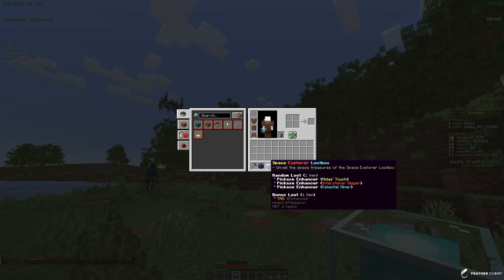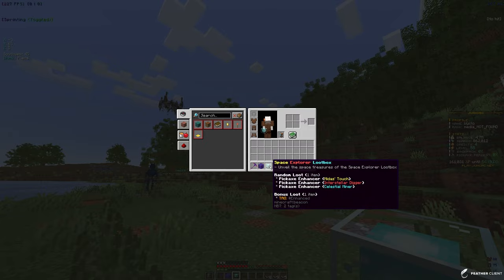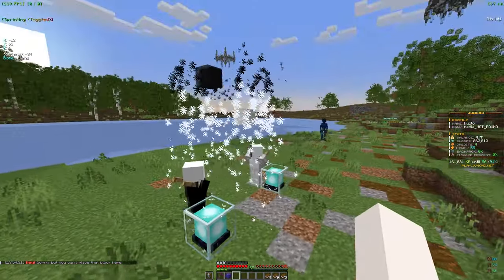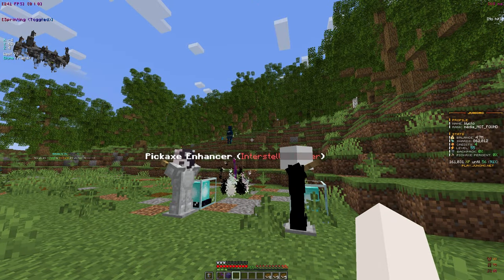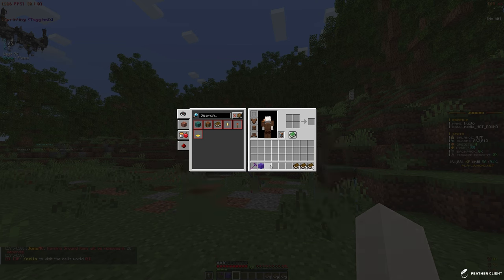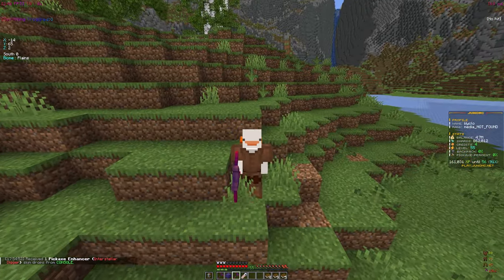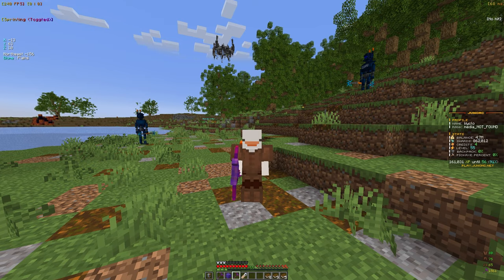Starting off with the Space Explorer loot box — from this we get a pickaxe skin and a bonus tag, but we already have the tag and one of the skins. Let's open it and see what we get. We got the same skin again. It gives a 200% auto salute, minus 30 second fireball cooldown, and 200% auto sell price. I'm going to give this one away — to enter the giveaway, comment your IGN and like the video, and I'll pick a winner in a few days.